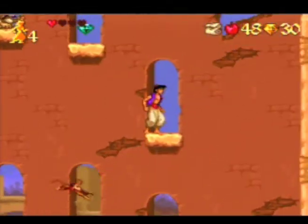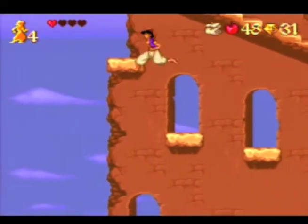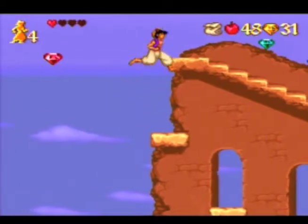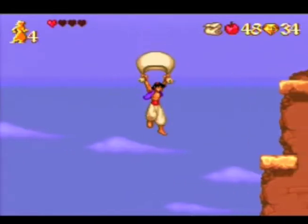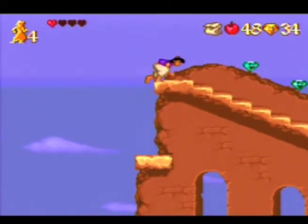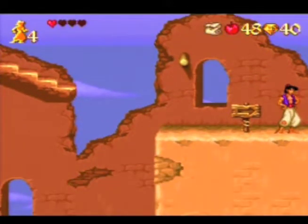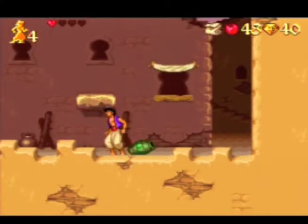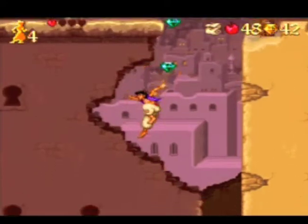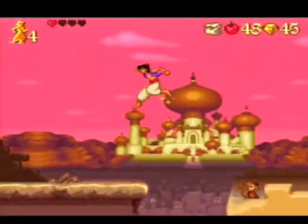I'm going to grab that lamp because I know I'm going to need that. To get this red gem, you have to jump like that. I love doing that - that was one of the things I did as a kid so much. Basically, it's just possible to make it where Abu never gets to eat the apple at the end. Fun fact.